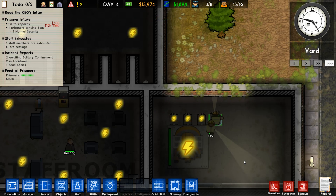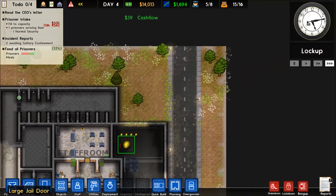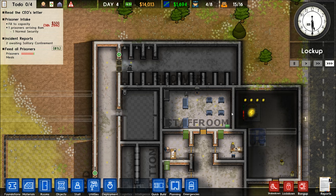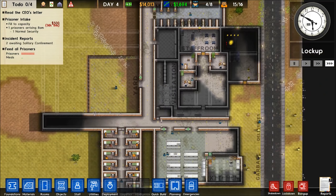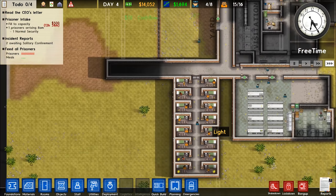We have 16,000. Let's put down two of these metal detectors. Yes, we've got enough power now. We should get someone deployed there. We have four guards not assigned to anything, which gives us a little bit of leeway.